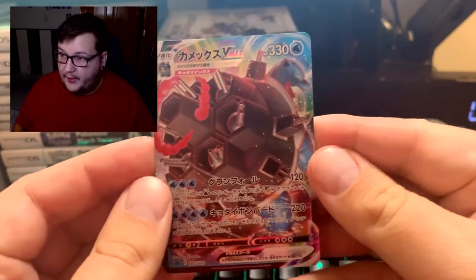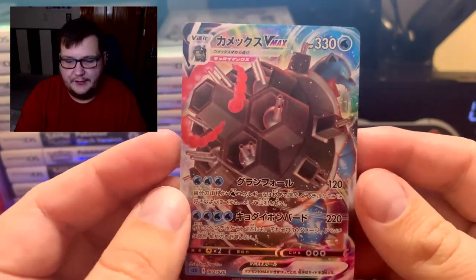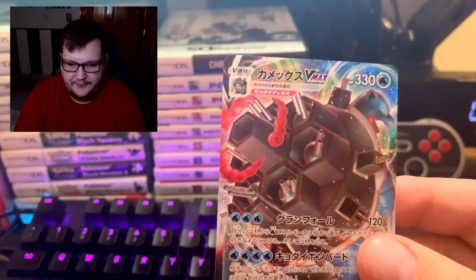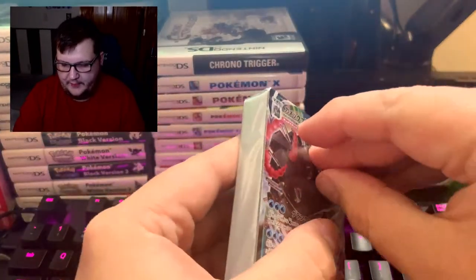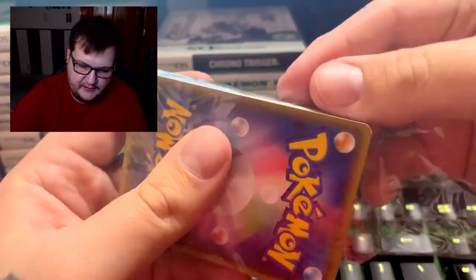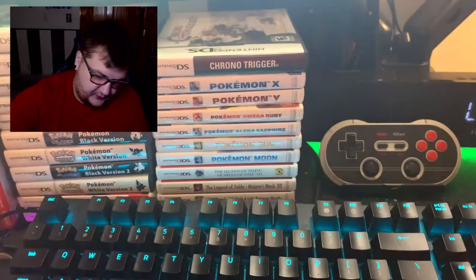Let's go ahead and take a look - we'll start off with Blastoise first. Look how pretty that is. He is a big boy, he is massive. He kind of looks like Godzilla if Godzilla was a tank, or had like 20 tanks attached to him. And the cool thing about this - not only do you get one, you get two of each. Let's go ahead and open this up and see what's in here. I think there are a few V cards in here.